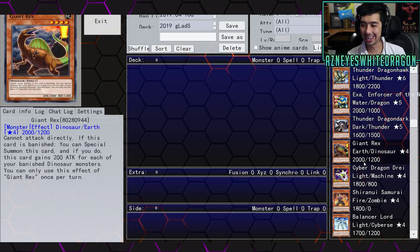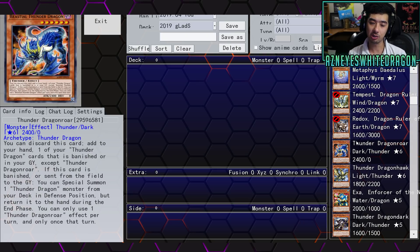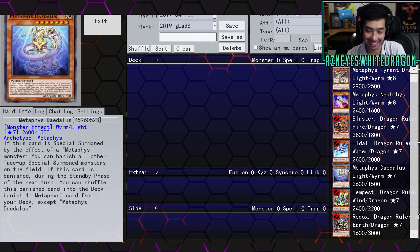It does give you those options, but I don't see anything too insane with the card itself. You get most of the Thunder Dragons' effects via their own effects anyway, so it's kind of unnecessary.